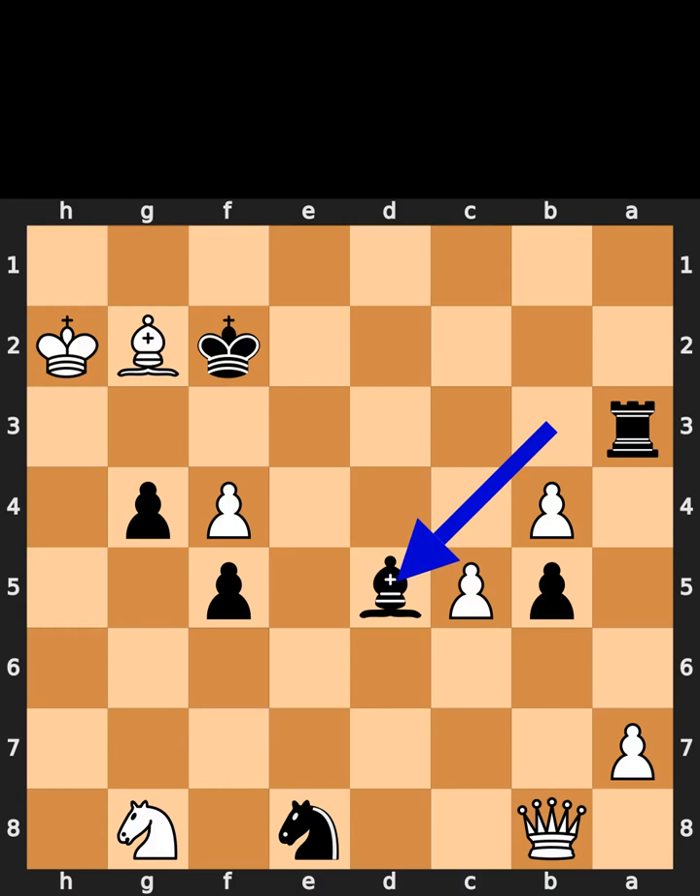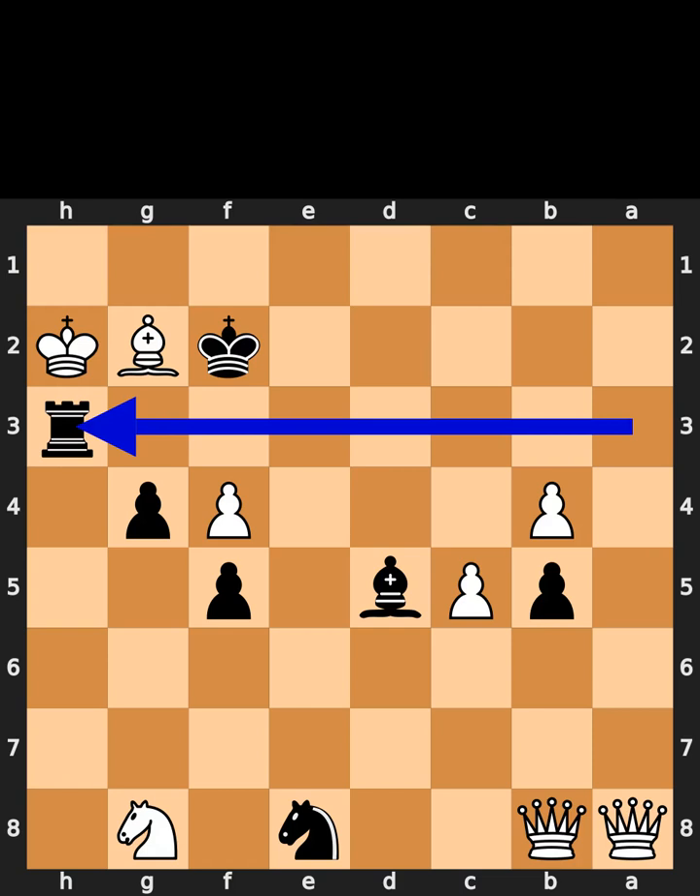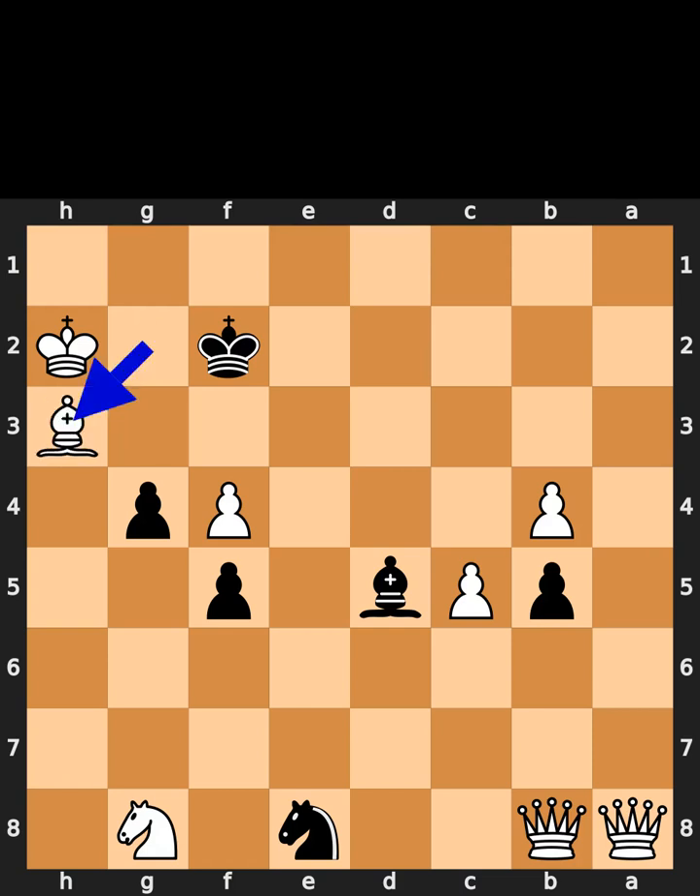Black plays bishop to d5. White promotes to a queen. Black plays rook to h3, check. White takes the rook on h3. Black plays pawn to g3, checkmate.